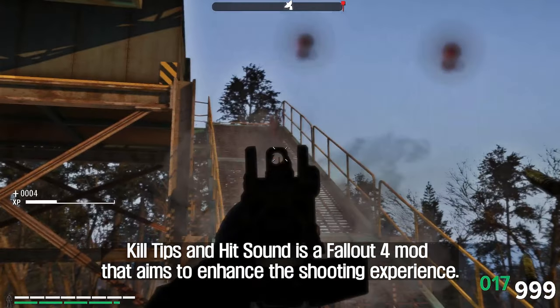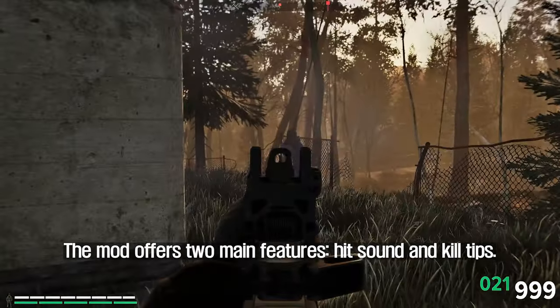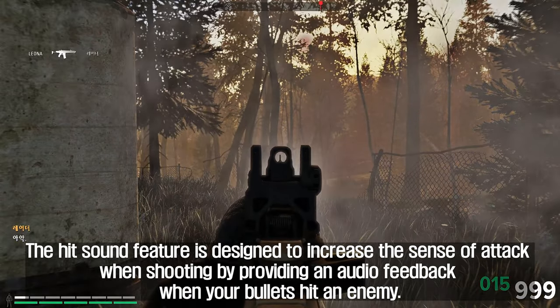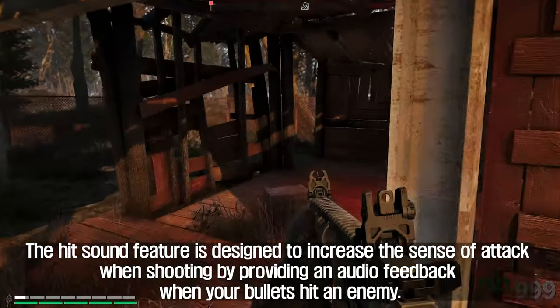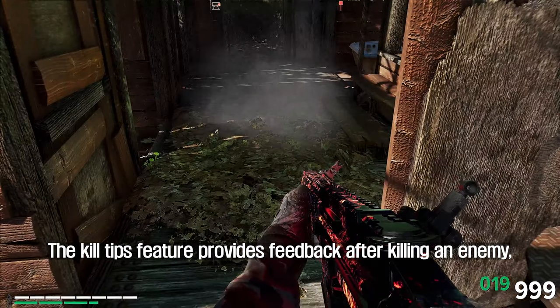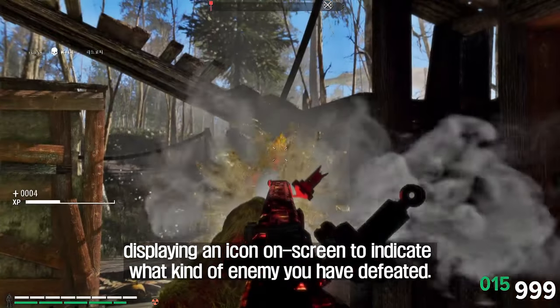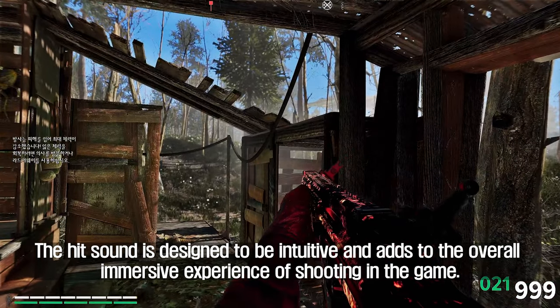The fourth mod I'm going to introduce to you is Kill Tips and Hit Sound. This mod aims to enhance the shooting experience and offers two main features: Hit Sound and Kill Tips. The Hit Sound feature is designed to increase the sense of attack when shooting by providing audio feedback when your bullets hit an enemy. The Kill Tips feature provides feedback after killing an enemy, displaying an icon on screen to indicate what kind of enemy you have defeated.